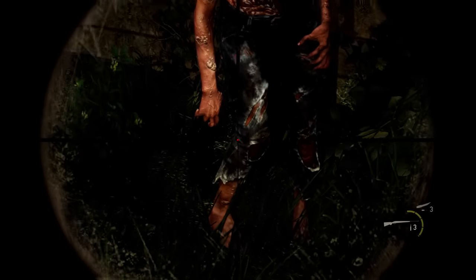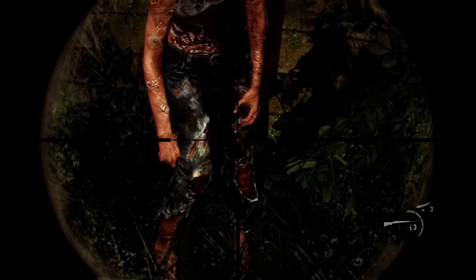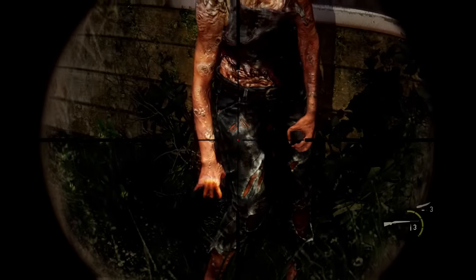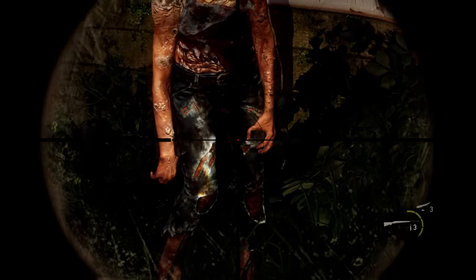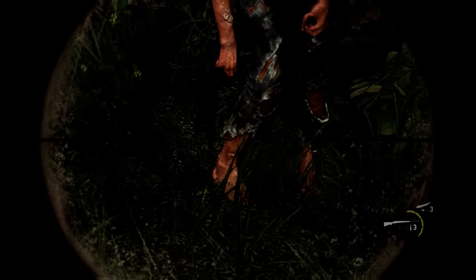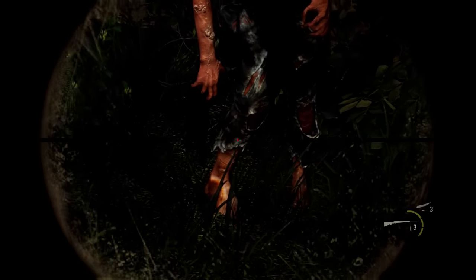Moving up, we see that the clothing the clicker wears is quite ratty at this point. The legs are covered with what's left of pants when they were converted. For a clicker to get to this stage, roughly a year has passed since it was first infected, and clearly clothes would not have been changed in any of this process. The legs appear to be skinned up, and they also seem to have started growing armor plating that the infected are known for in their later stages.